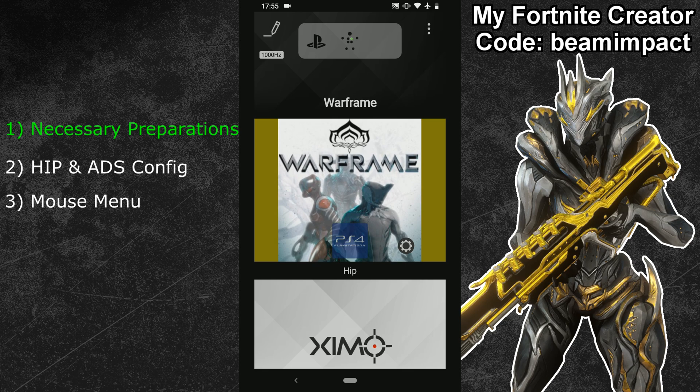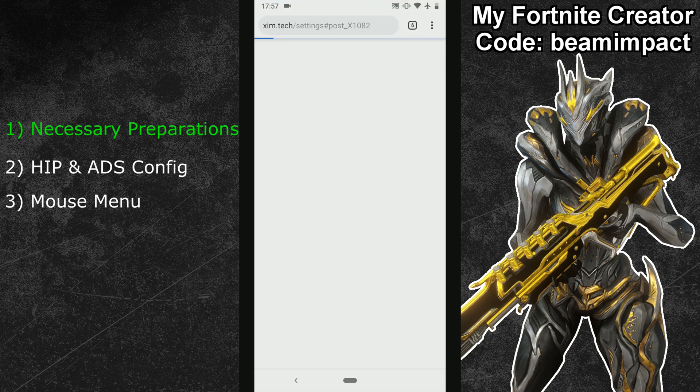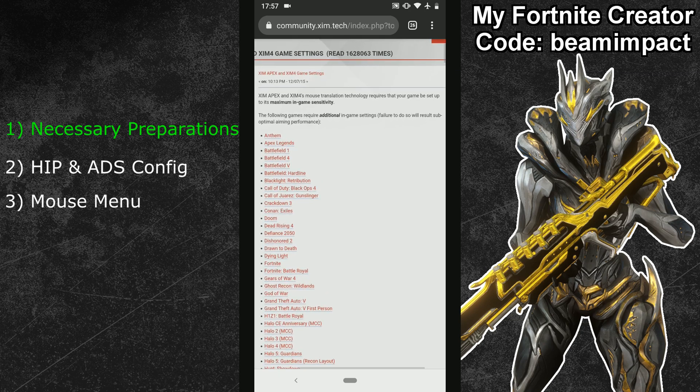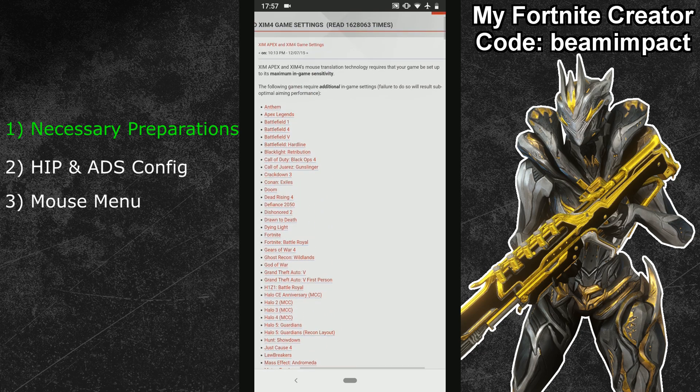The second step is about the correct in-game settings. Click on the wrench button in the bottom right of your Warframe logo in the XSIM manager. Press yes in the following pop-up and you'll be forwarded to the XSIM forum, where you can find the in-game settings Warframe needs for the best mouse movements. Don't use any other settings or the quality of your mouse movements will suffer. Since Warframe isn't part of the special list, all you have to do is set your controller sensitivity to maximum in the game settings.